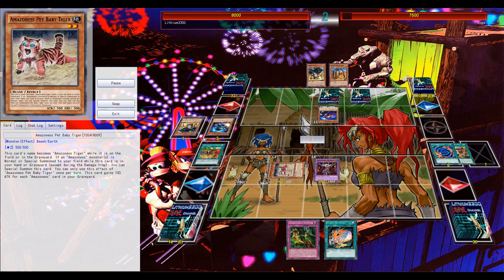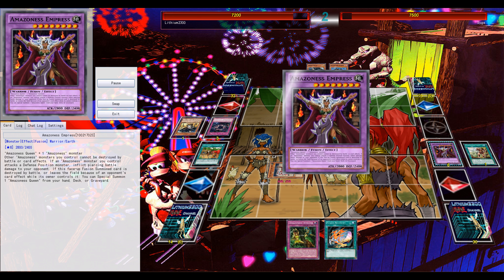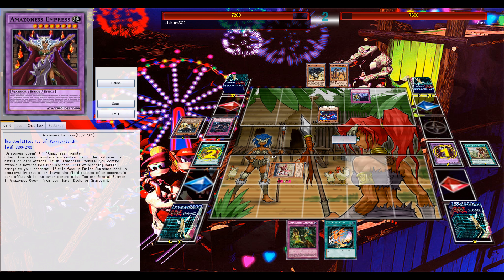Going for the fusion summon — there's Empress again. The Baby Tiger was used for the fusion summon, and Empress is summoned, so you can then special summon a Tiger from your graveyard. Again it's like a Treeborn Frog for the archetype, providing some nice defense. Just the one copy is more than enough.